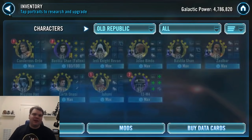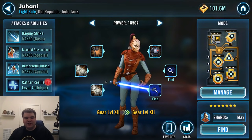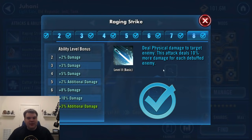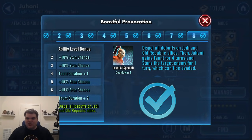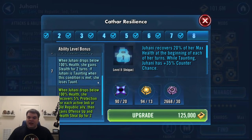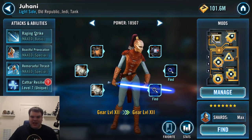For that fifth slot, there are a couple of different characters you can use. The default for everybody is Juhani. She's a tank, she's Old Republic, she deals bonus damage to debuffed enemies, can dispel debuffs on your team, and can gain taunt. If you do have the Zeta on her unique, it's pretty good — you don't have to have it, but the people who do run her on Old Republic swear by it. So it's a recommended Zeta if you're running her on this team, but not mandatory.